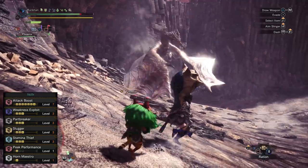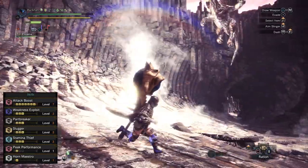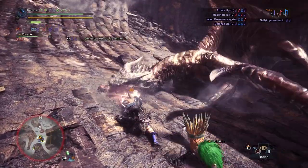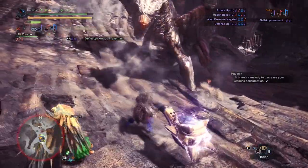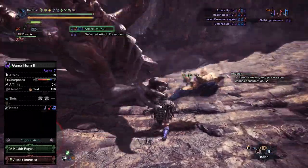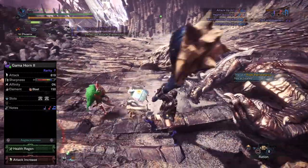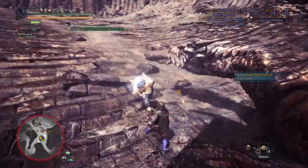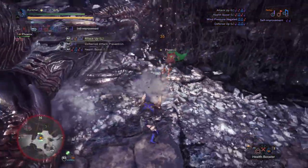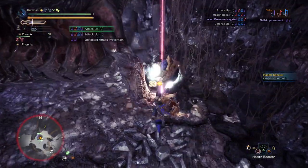There's also some Peak Performance from the Val Hazak Braces Beta as a nice bonus, and Horn Maestro to increase the duration of your buffs. I also went ahead and augmented this weapon with Health Regen and Attack Increase. The Health Regen keeps you topped up but isn't super effective on Hunting Horn — you'll still need to drink potions, particularly against tempered monsters. The Attack Increase is there because I really like this weapon and wanted to maximize damage output.